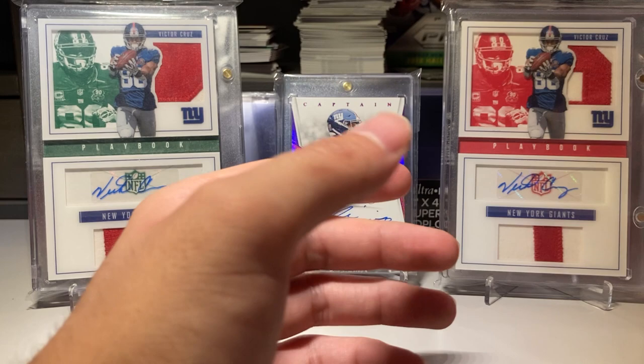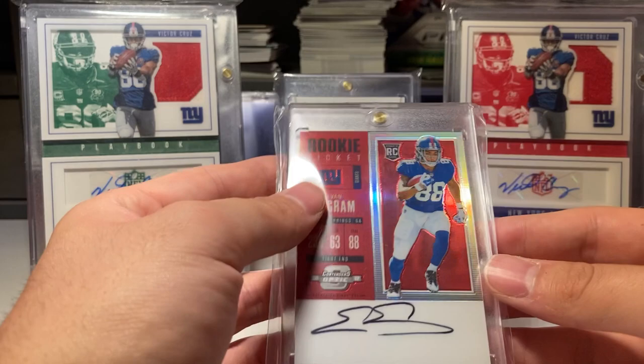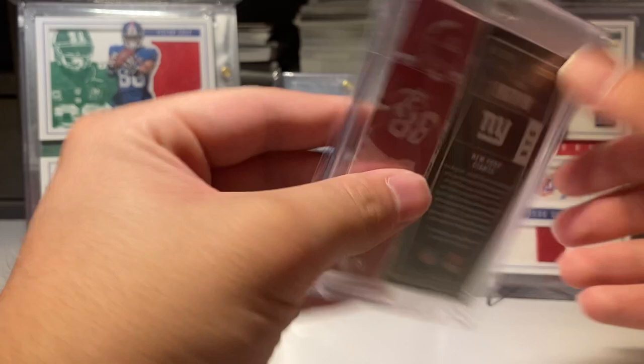I got Contenders Optic the base autograph rookie. The other one was the crack-ice book. And the Contenders Optic red rookie autograph on card numbered to 275.